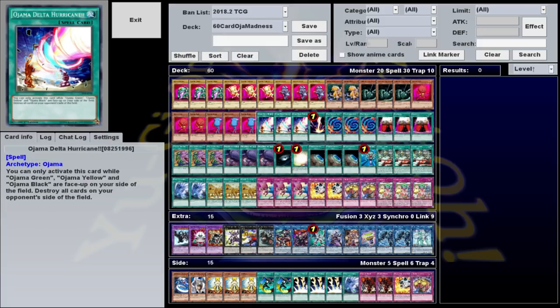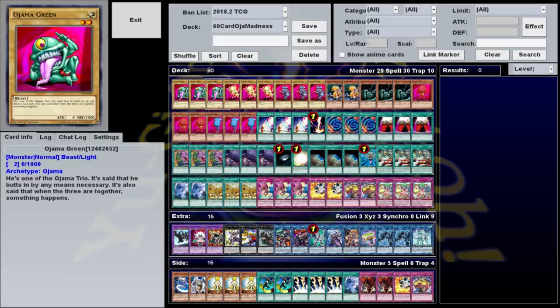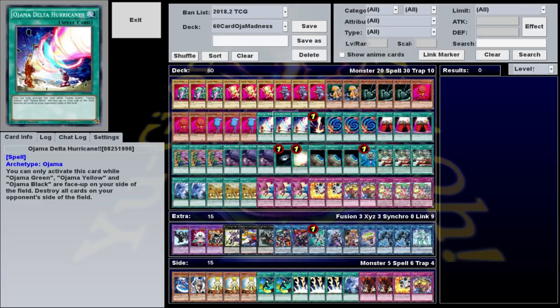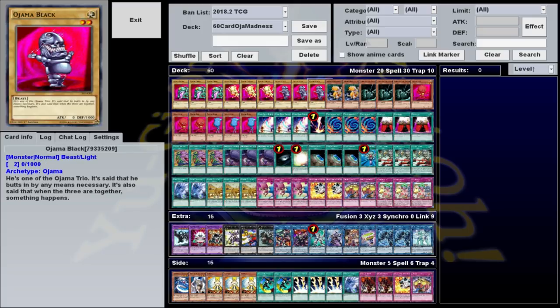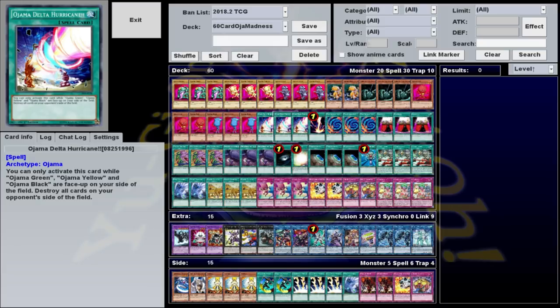along with Ojama Delta Hurricane. Delta Hurricane says you can only activate this while Ojama Green, Ojama Yellow, and Ojama Black are face-up on your side of the field — destroy all cards on your opponent's side of the field. Ojama Red, meanwhile, says that when this card is Normal Summoned, you can Special Summon up to 4 Ojama Monsters from your hand in Attack Position. So you Normal Summon Red, you get one each of Green, Yellow, and Black, and then you activate Ojama Delta Hurricane to wipe your opponent's entire field.